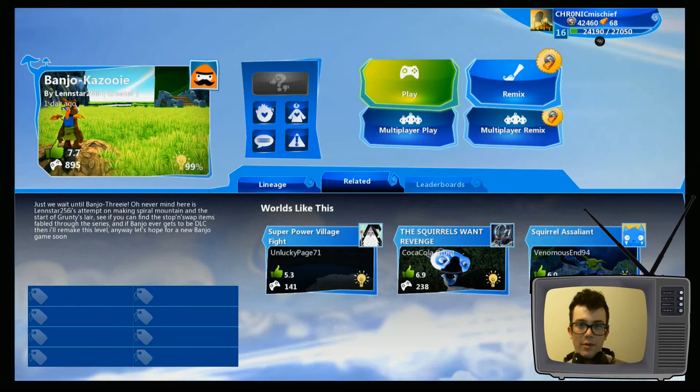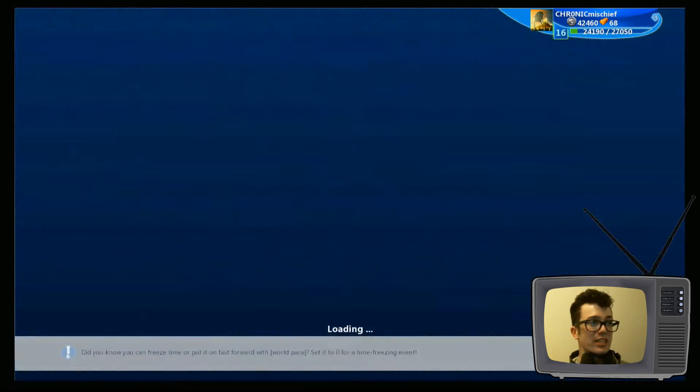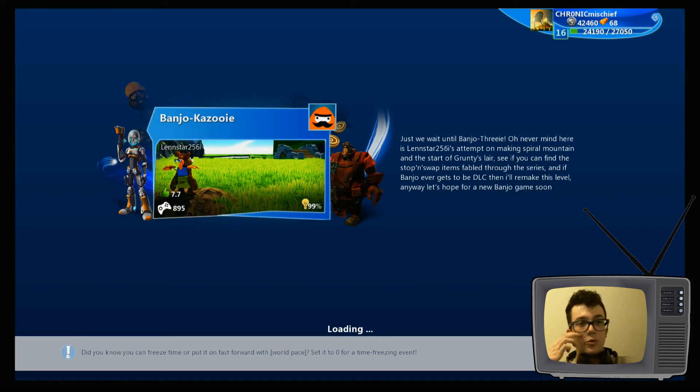Welcome back everybody to another episode of Project Spark. Today we've picked a game called Banjo-Kazooie. We haven't played Banjo yet, so let's check it out. It's an attempt at making Spiral Mountain and the start of Grunty's Lair, so let's see what that's all about. I do like Banjo-Kazooie.